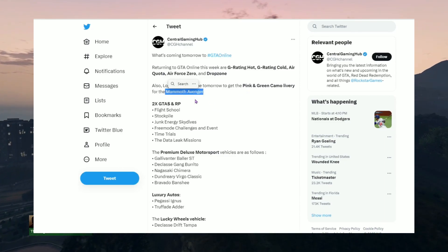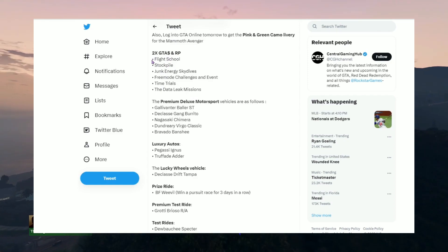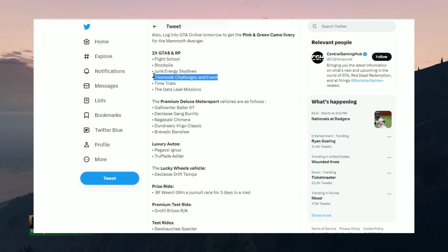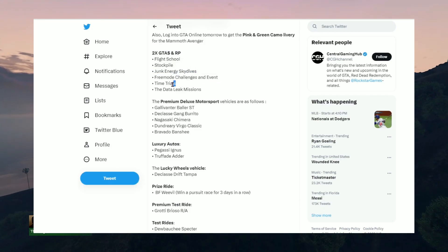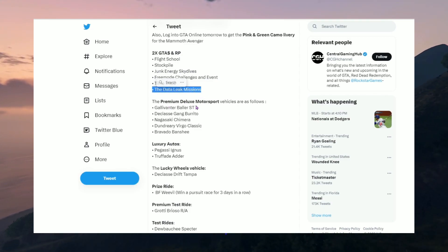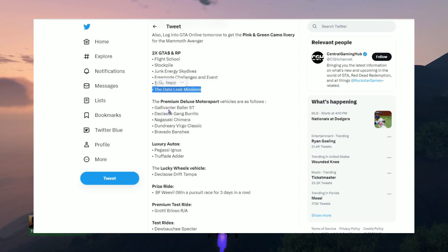Two times GTA money and RP on Flight School, Stockpile, Junk Energy Skydives, Freemode challenges and events, still time trials, and Data Leak missions at the Premium Deluxe Motorsport or Simeon's.